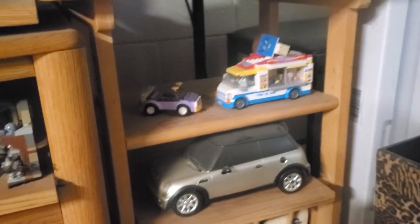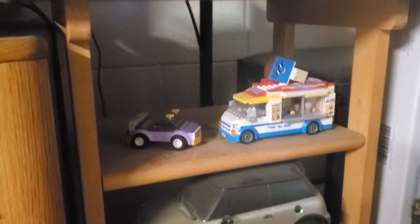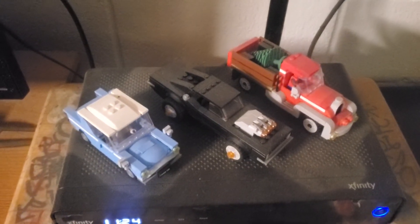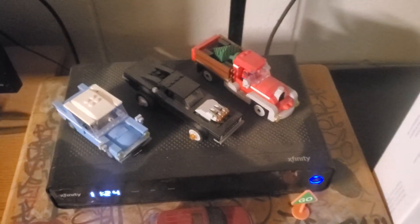Coming over this way we have an old model car, and then we've got Daisy's little vehicle and our ice cream car. Coming up here you can see Ghost Rider's car, I've got a tree truck there with a Spider-Man hanging out inside of it, and then of course we have Ron Weasley and the family car. Give me one moment guys and we will be right back.